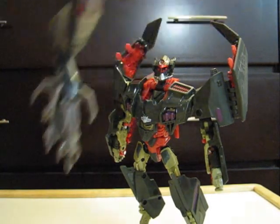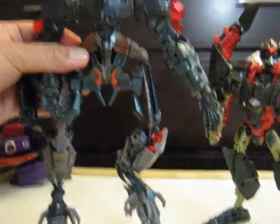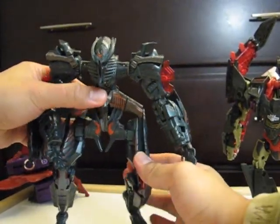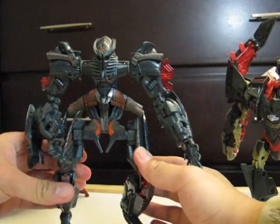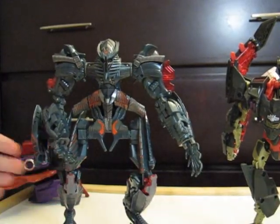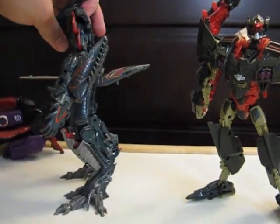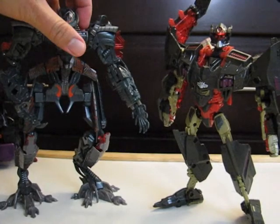Just get him to stand — spring-loaded feet. There we go. The Fallen is a bit taller. And again, like I mentioned before, he's got the chicken feet stance, indicative of the Decepticons.